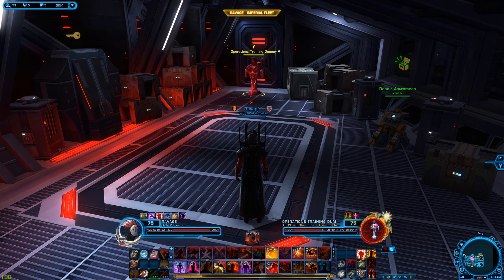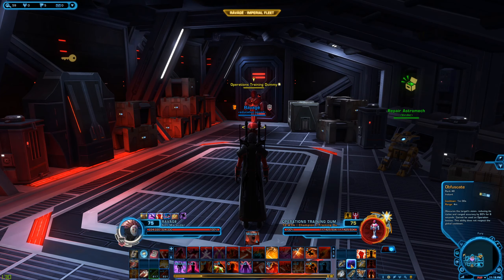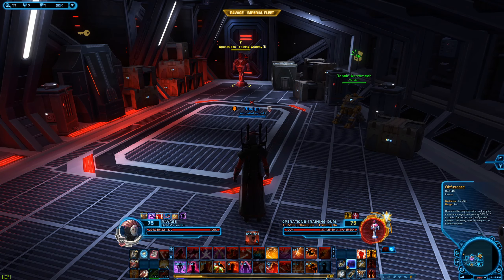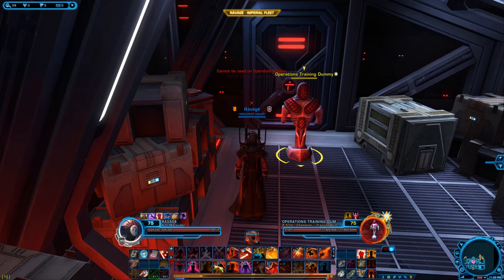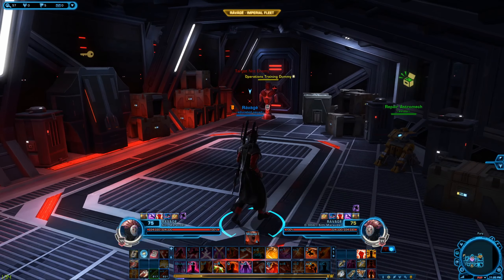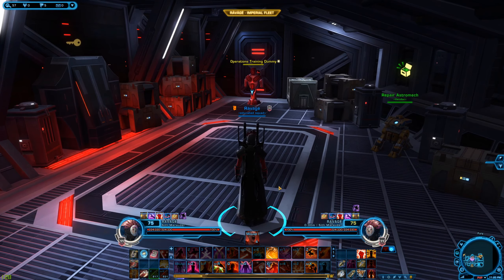One thing I'd like to mention that I didn't cover in the Fury portion is the Obfuscate ability. Obfuscate lowers the target's accuracy for about six seconds by a huge amount, so if you feel like you're about to take big damage from someone, you might want to obfuscate them. It has a pretty close range though — about four meters — so you have to get right up to them, and then boom, they're personally not going to be doing much force and tech damage to you for about six seconds. And that's about it for Carnage.